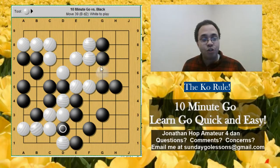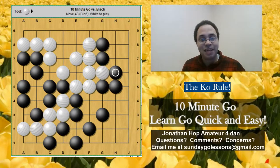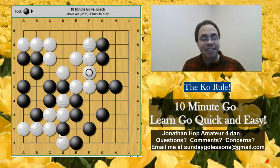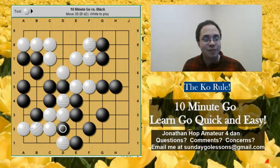White has to find a decent Ko threat in order to take back this area. Let's say white tries to play something — does this move really force black to do anything? Not really. So this move doesn't have any punch, and if black just connects or takes, all these white stones are dead. White might try to attack black's group by looking at its shape. But it looks like at this point, white doesn't really have any Ko threats, and if white doesn't have any Ko threats, white's going to die.